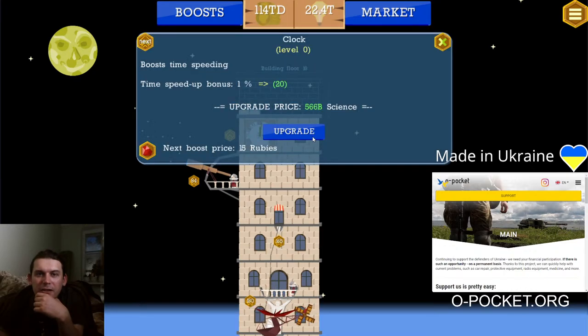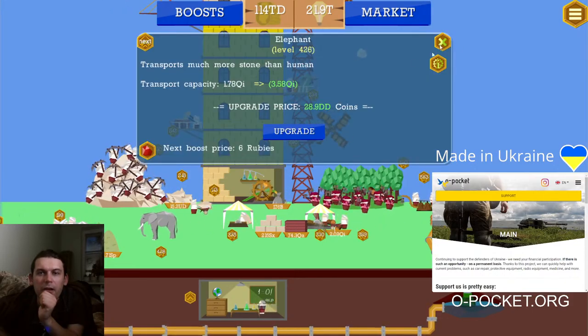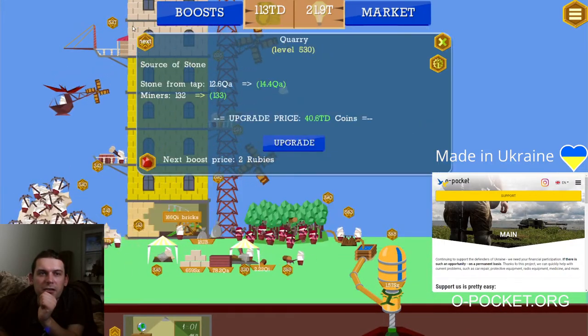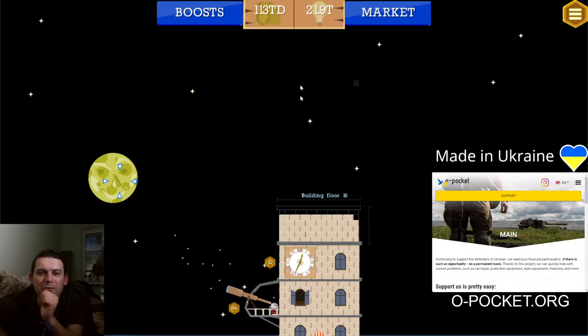Now we can purchase a clock and even upgrade it to 20%, so time will start running 20% faster. Let's get ready for floor 16. Do we have enough? Yes, we do. The helicopter is bringing tres cillions. We are now safely regaining height. Let's keep clicking around the moon, and as soon as floor 16 completes, we will see the moon tower go up.